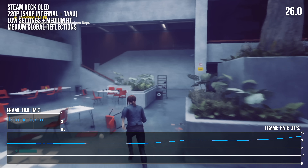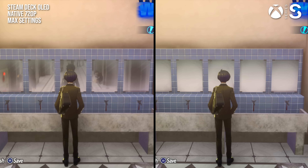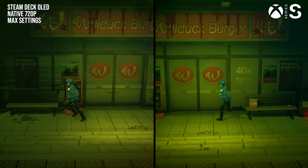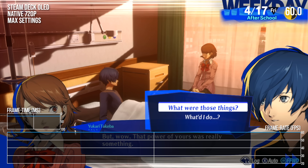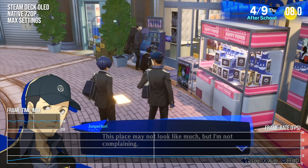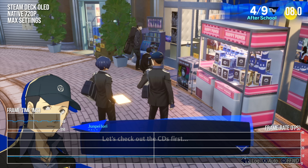We see a similar performance pattern in Persona 3 Reload. This recent release makes significant use of RT reflections, and the Steam Deck mostly equips itself quite well, with performance often at or near 60 FPS. But it struggles mightily when subjected to some of the game's heavier ray tracing workloads in city areas, with severe performance dips.